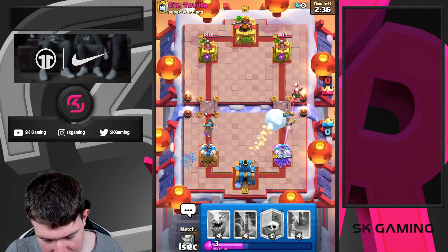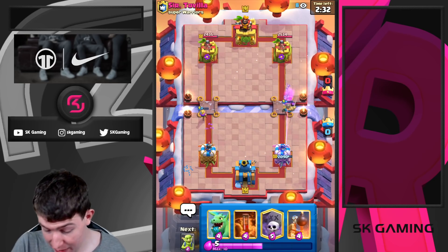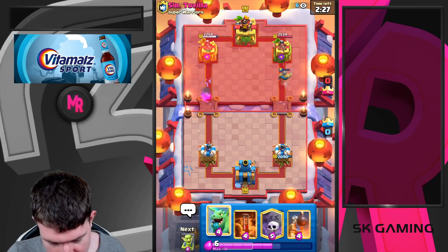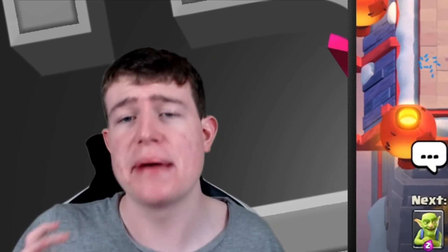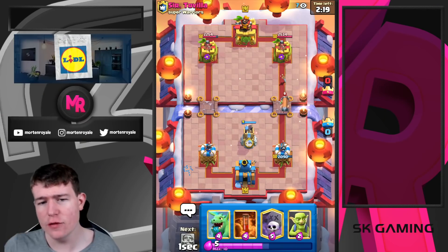We're going to Snowball here — I want to make sure the magic goes directly on top of my Knight so my Musketeer doesn't get one-shot. How should you play the matchup? The number one key to being a great Graveyard player: you need to be patient.